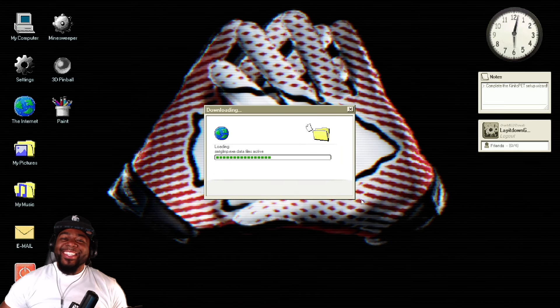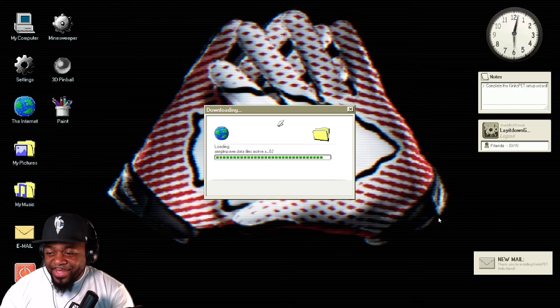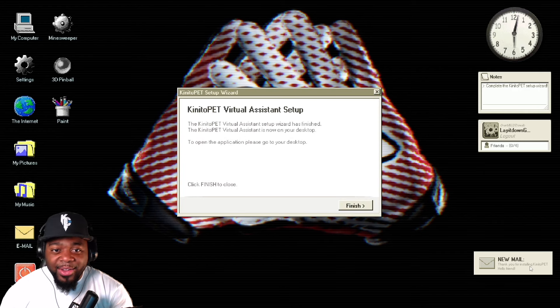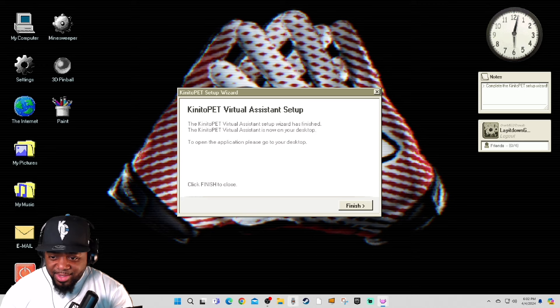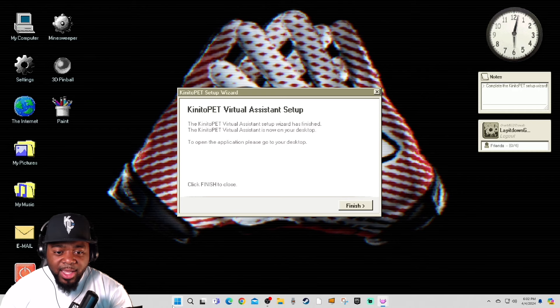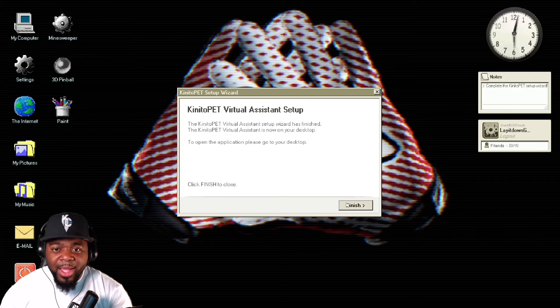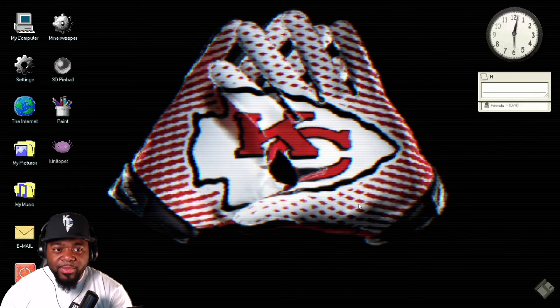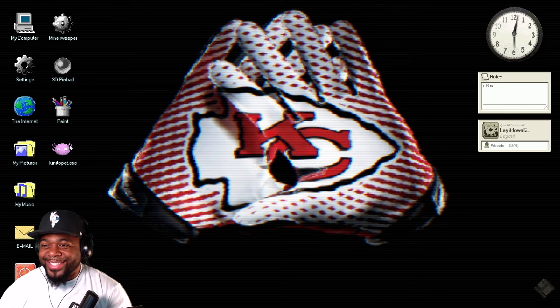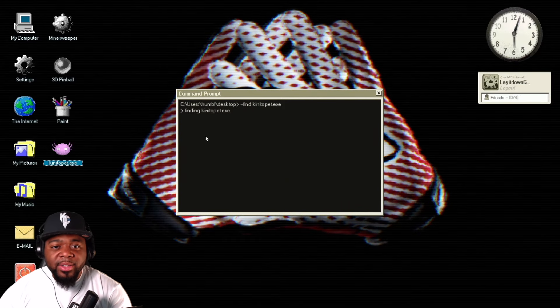This is weird, this is so weird. New mail — thank you for installing Canito Pet. Hello friend, the Canito Pet Virtual Assistant Setup Wizard has finished. The Canito Pet Virtual Assistant is now on your desktop. Is it? Where at — on my desktop? It better not be on my regular desktop. Can I take a look? To open the application, please go to your desktop and run CanitoPet.exe. It's giving me instructions right here.